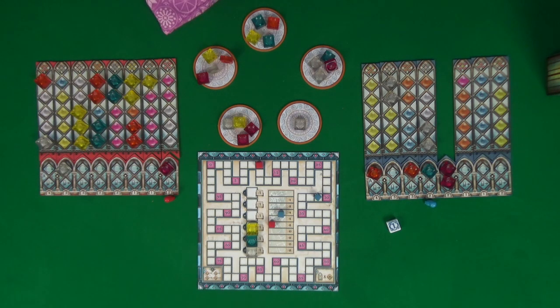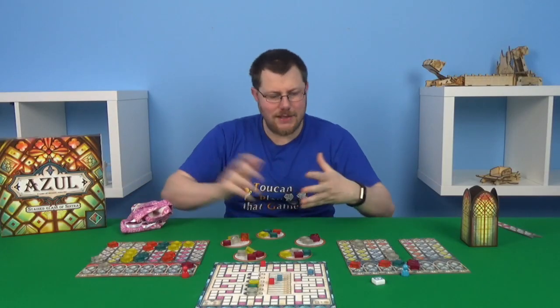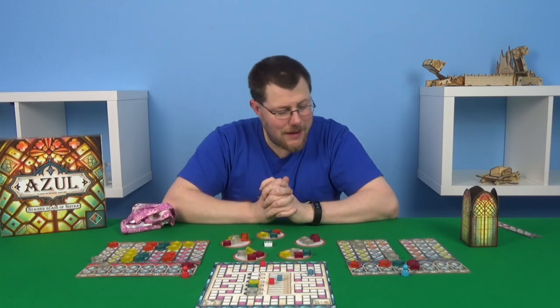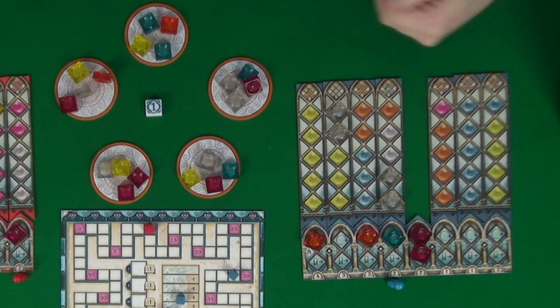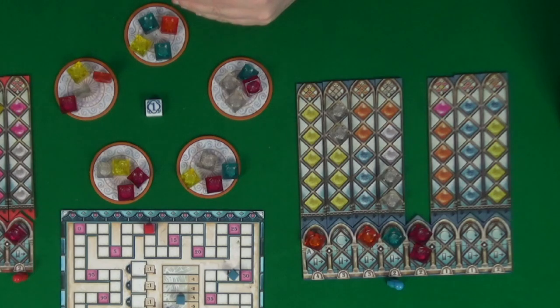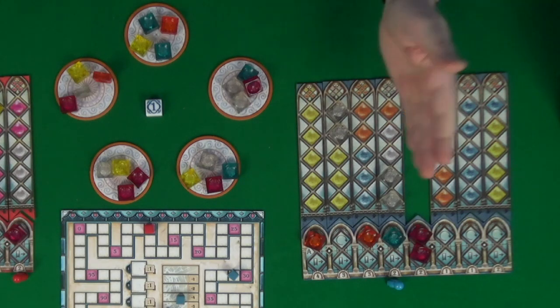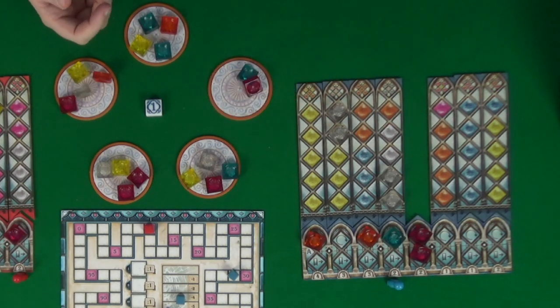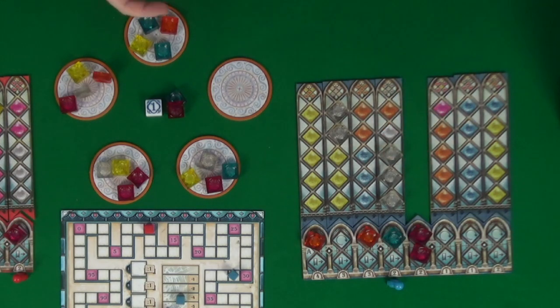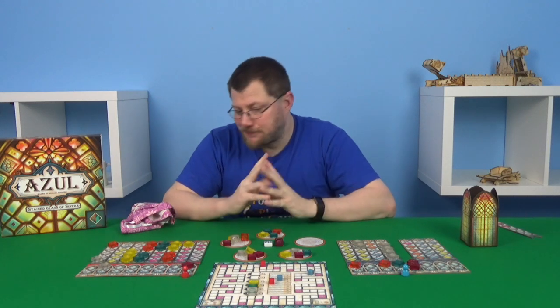Nothing jumping out as particularly good — nothing more than pairs. It's us going first, all the way over here. Maybe the thing to do is score where we are, just for ease of sake. There's plenty of things to help us do that — it would mean we could take a pair. I can't see much helping us with yellow really at this point, so we're going to take the clear and paste it right where we are. Now all we need is one orange — there's two out there, should be easy.